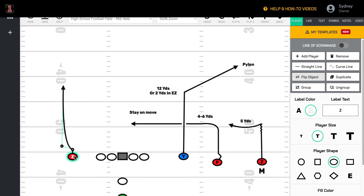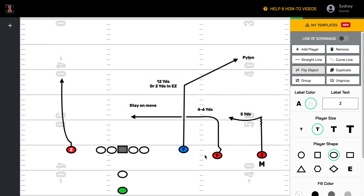Now you can see just how easy it is to come in and start creating your concepts that you're going to use that week or during the season with the new First Down Playbook's My Templates area.